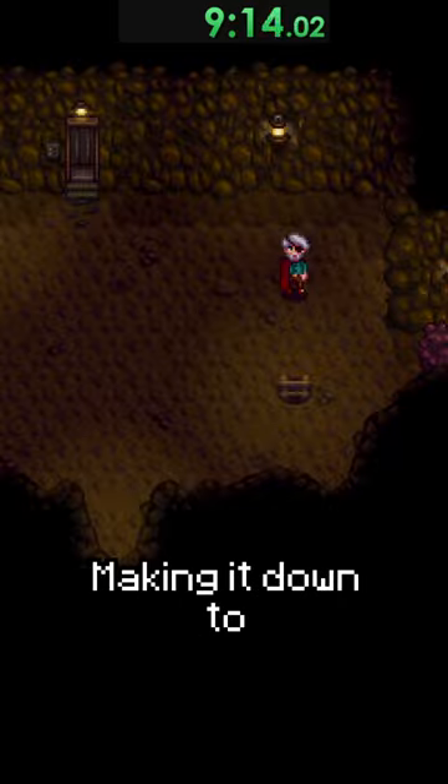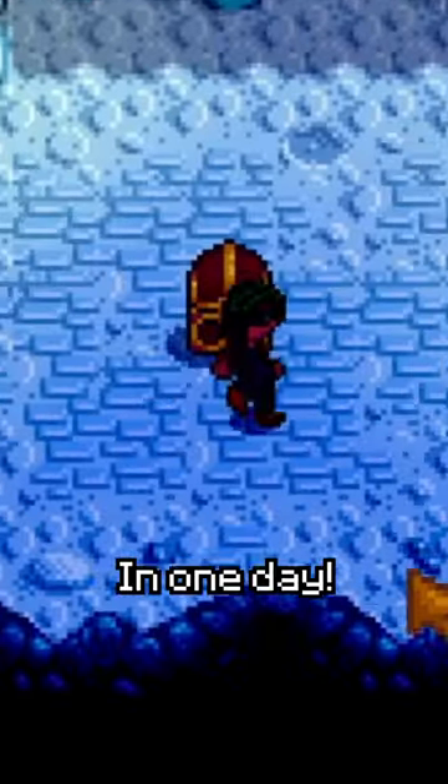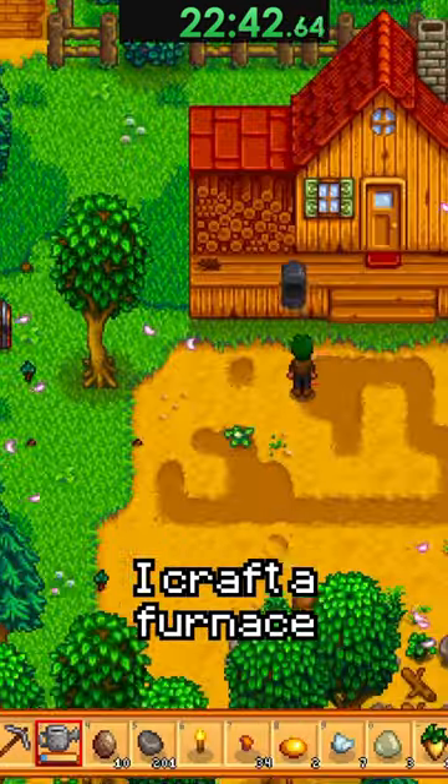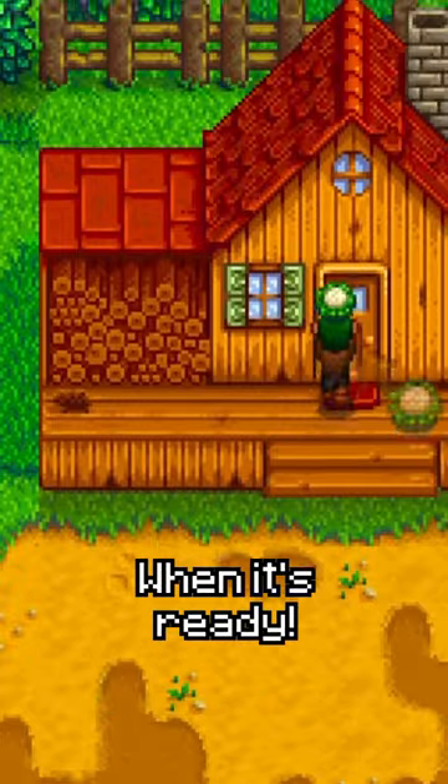I then go to the mines, making it down to floor 40 in one day. During the mines trip, I get enough Copper and Iron for the Sprinkler. After passing out, I go back home, craft a furnace, and then harvest my cauliflower when it's ready, getting farming level 2.